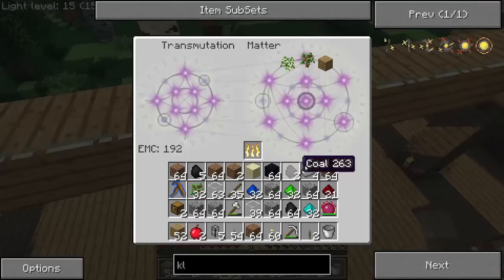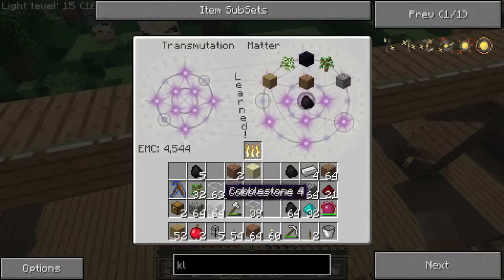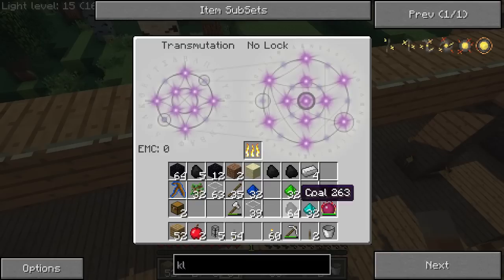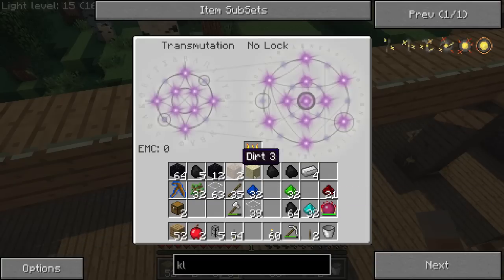Alright, time to transmute some coal — I'll just teach it first, target it here. Might as well get rid of all that obsidian. Just get rid of this dirt too — I've got way too much cobble after making a quarry of course. Damn — compared to obsidian it really does give pretty much nothing. I completely forgot about matter and fuel locks — as in you can't turn matter into fuel like coal, you can only use other fuels. So this is completely useless for now.